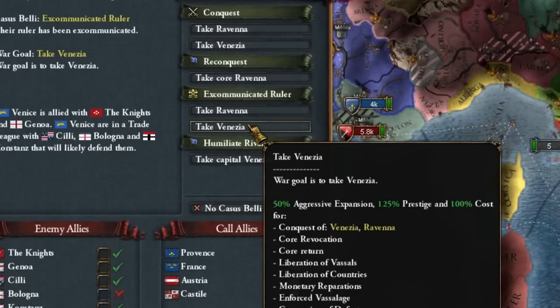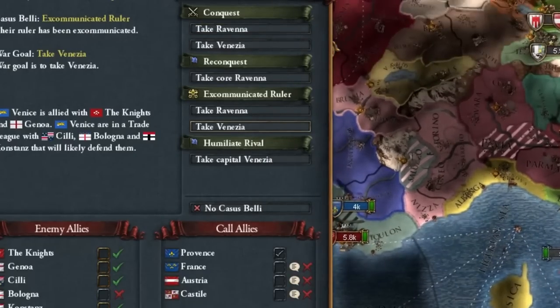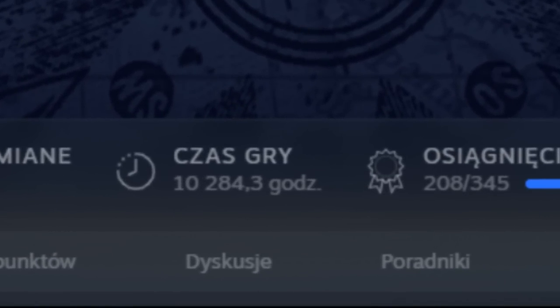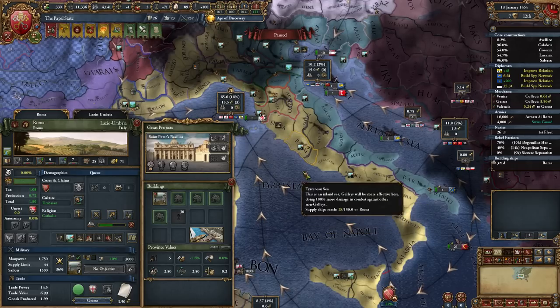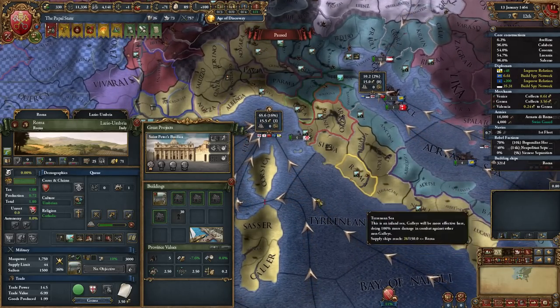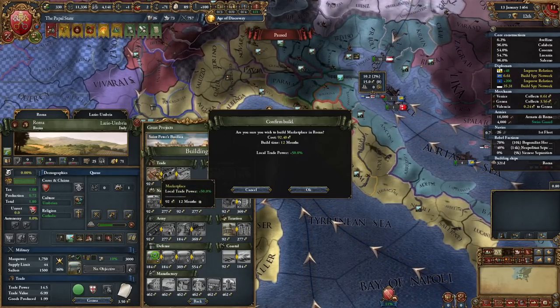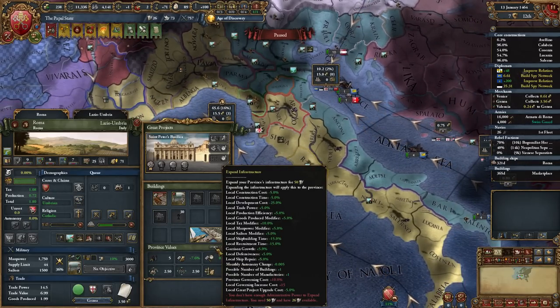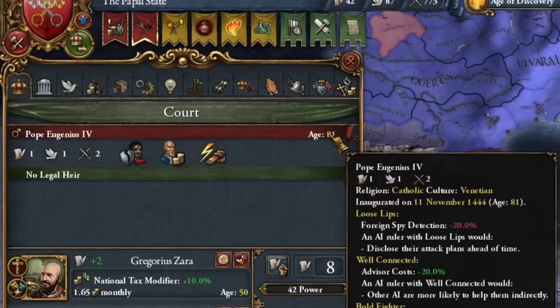Excommunica works on our territorial claims — not only those provinces with which we border directly. It's strong. 10,000 hours and I'm still learning this game. It is very important when playing Genoa's trade node to upgrade all our trade centers, regardless of whether we build marketplaces here first or expand them to the second level. Investing in infrastructure is also very useful.